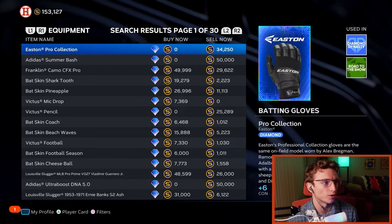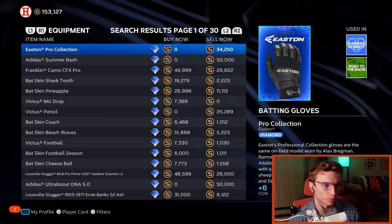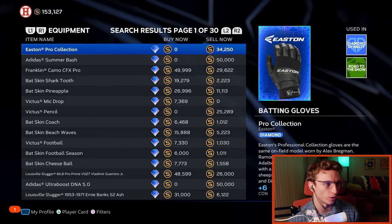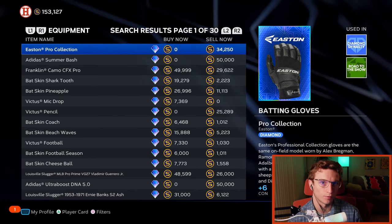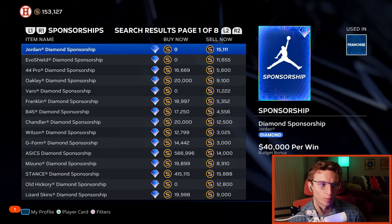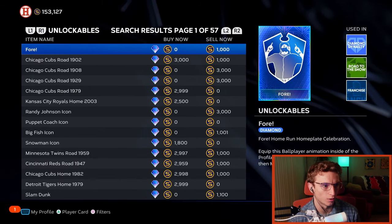If you don't have a lot of stubs, you can still do this with lower priced cards. You can also do it with equipment — I'd recommend doing that very early in the year, because people want to complete their equipment collections and will be buying them quickly off the marketplace. Buy equipment for low prices using buy orders, sell them higher, and keep repeating that.